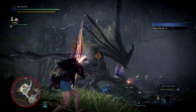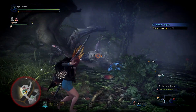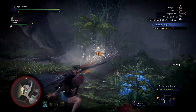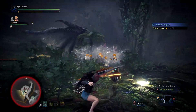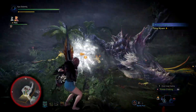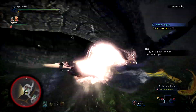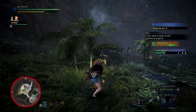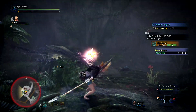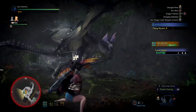The bow is the only weapon out of all three that actually got a new move. One of the really good quality of life changes is that you can now craft both the coatings for the bow as well as all the different ammo types for the bow guns immediately. Back in the base game you could only craft the ammo one at a time, but now in Iceborne there's an option to craft one at a time or the maximum amount possible.